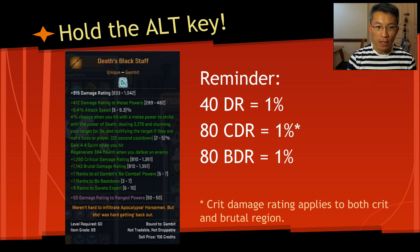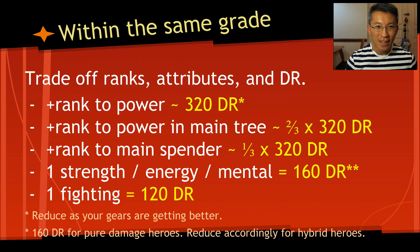So to help you out: if you see 1260 crit damage rating versus 1143 brutal damage rating, the crit damage rating is actually more valuable because it applies to both the crit and the brutal region, while brutal only applies to the brutal region. It's not obvious — the game doesn't give you a percentage directly, but it should.